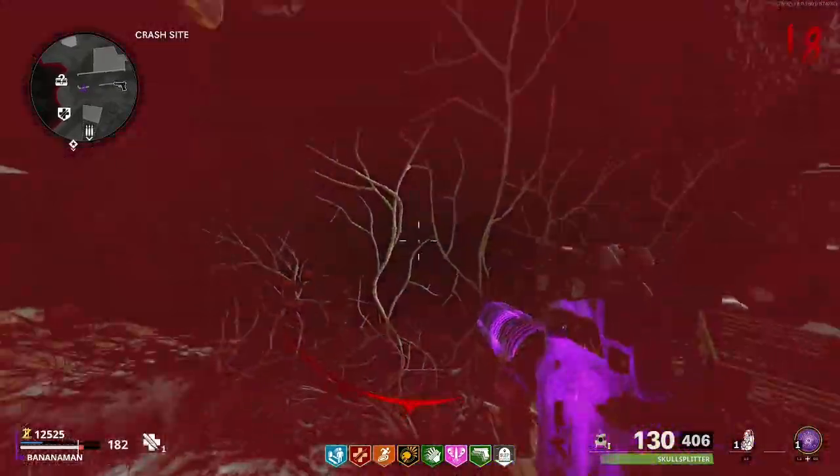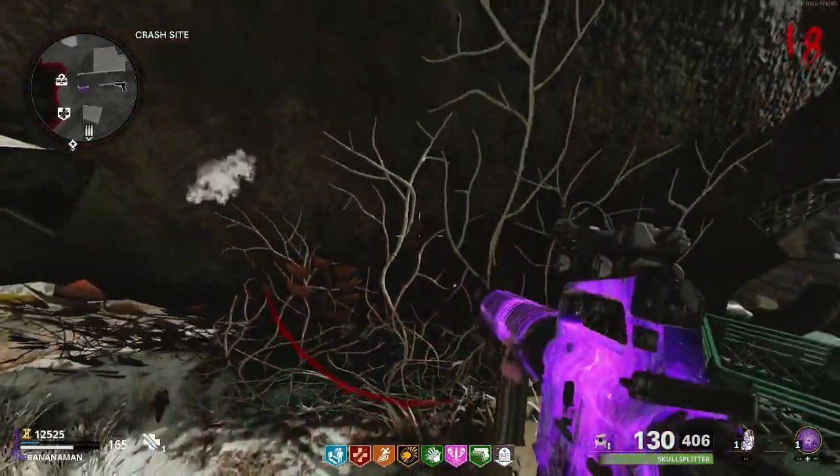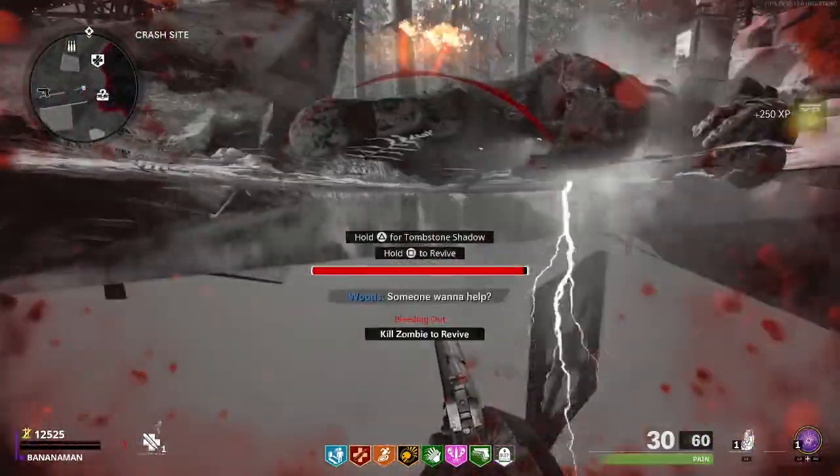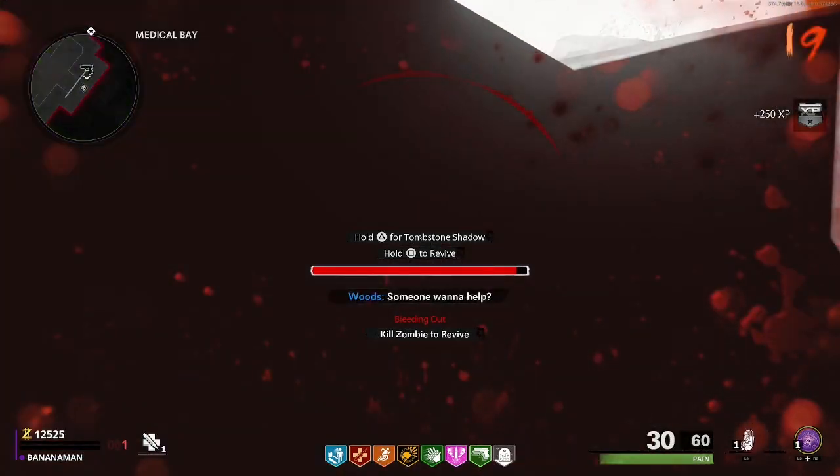Eventually the zombies will either push you directly under the map, or push you toward the side. If they've pushed you toward the side, simply go down by these zombies, then push back a little bit and you will be under the map.